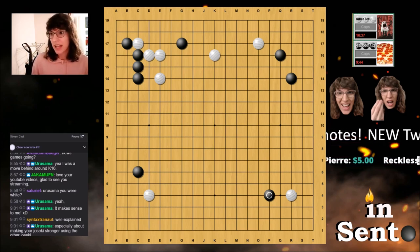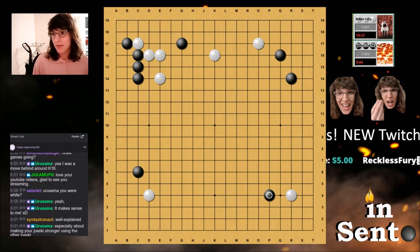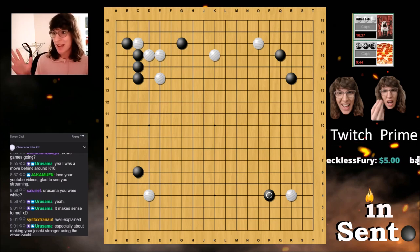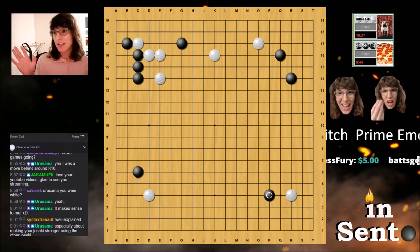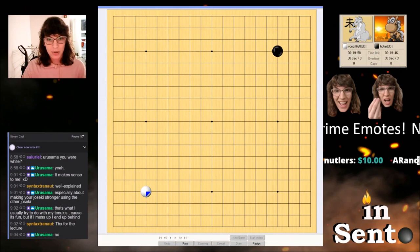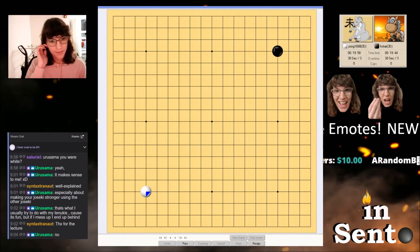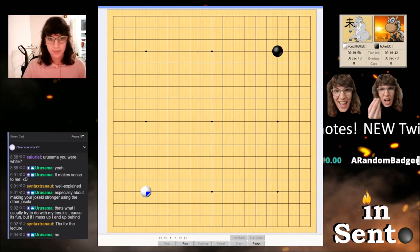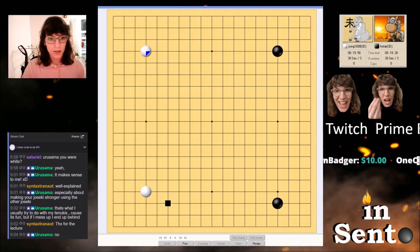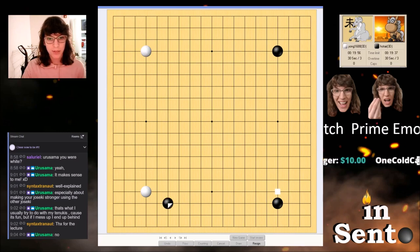I wasn't visualizing anything like a magic sword joseki — it was the very basic flow of what happens in a pincer versus what happens when you extend, et cetera. So we're going to try the low Chinese approach because that usually prompts tanukis.